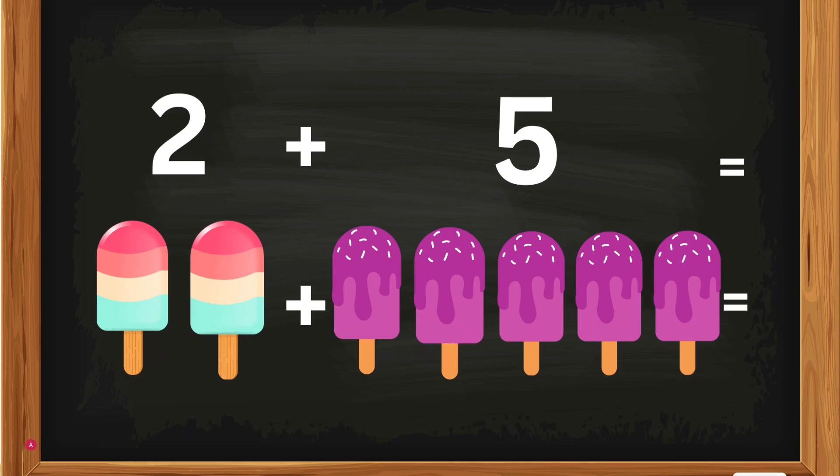2 plus 5. 2 popsicles plus 5 popsicles — how many popsicles, Kates? 2 popsicles plus 5 popsicles equals 7. Good job, Kates!